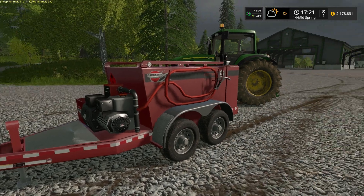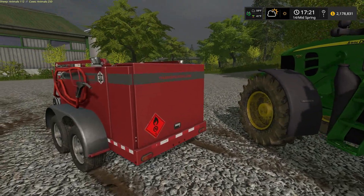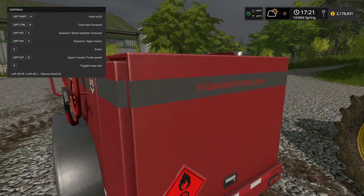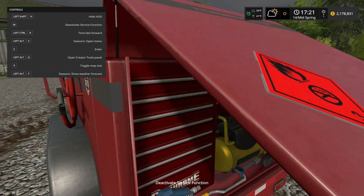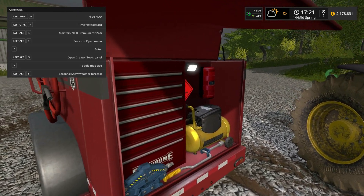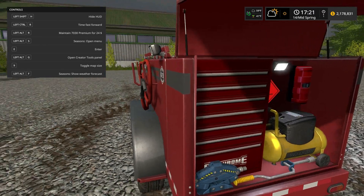First, walk around to the back of the field service trailer and bring up the F1 menu. You'll see you need to activate the service function with the letter M. That opens the back door, and you can see there's a jack, an air compressor, and some tool drawers back there.